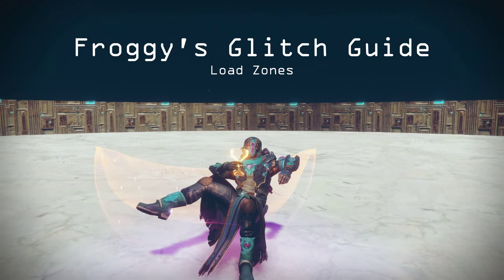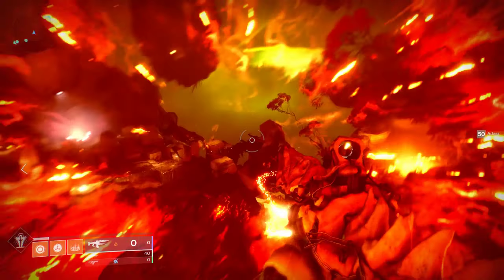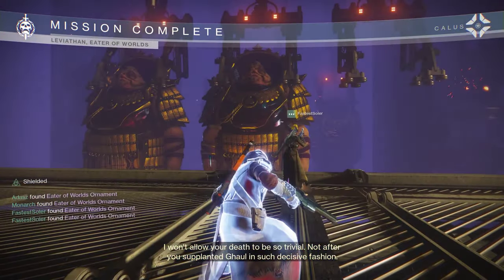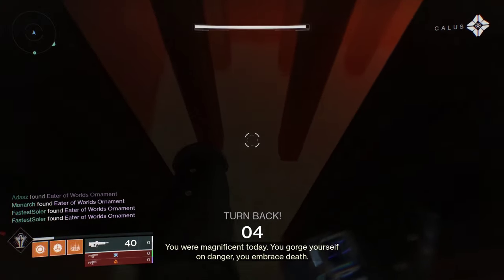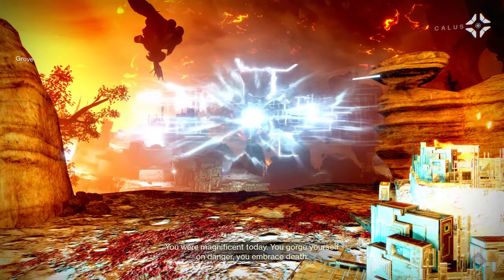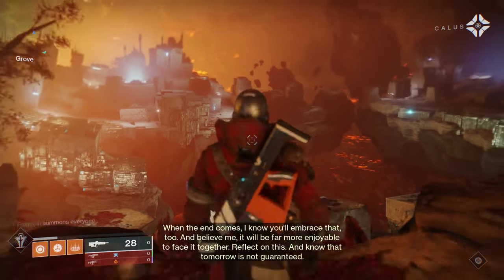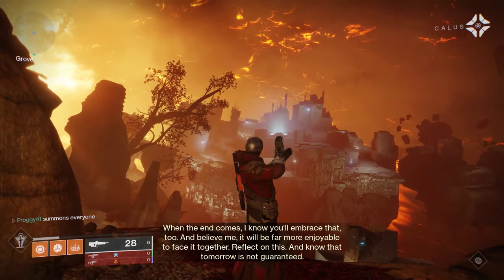Now let's head back to the Leviathan to check out a few raid glitches in Eater of Worlds and Spire of Stars. Have you ever wanted to go back to the boss room of Eater of Worlds after you beat the raid? Well, if you die as soon as you enter the chest room, you can — sometimes you might have to run off a couple of times. This works because this is not the same chest room you see in Leviathan; it's actually a separate copy, and it's inside the same map region.